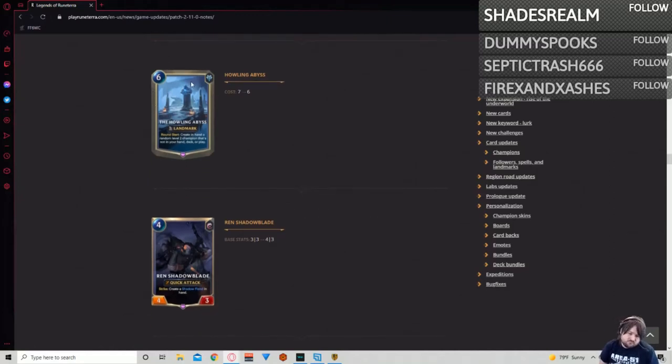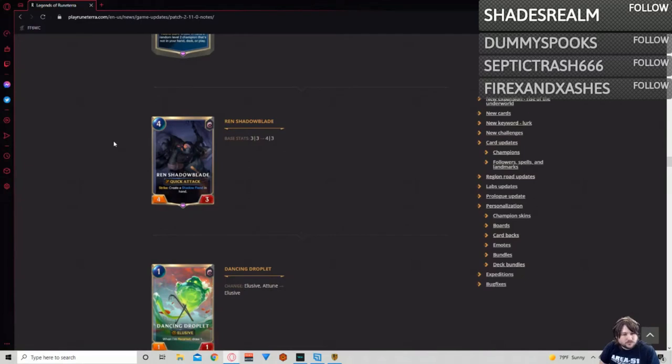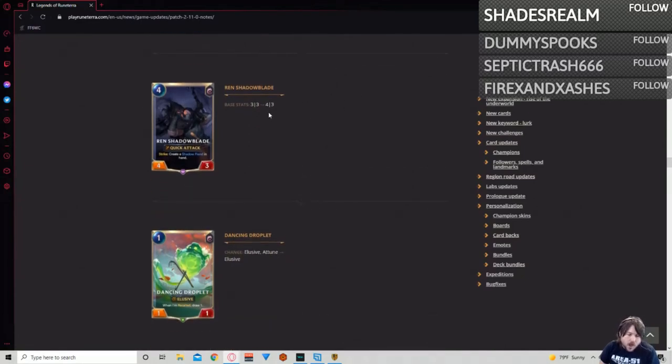It's still potentially a very strong finisher card and when Howling Abyss goes off it can feel really good. I don't think the one-mana difference is going to make someone feel bad — I think it's going to help an archetype that isn't seeing enough play and I don't think it's going to push it over the edge.